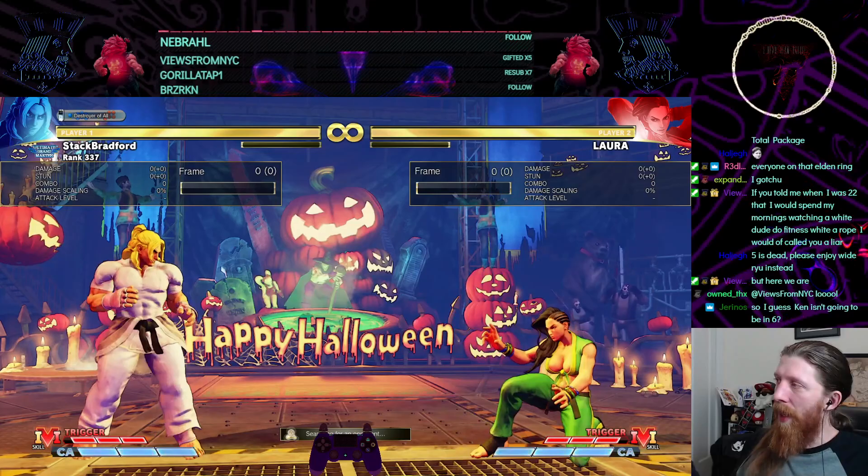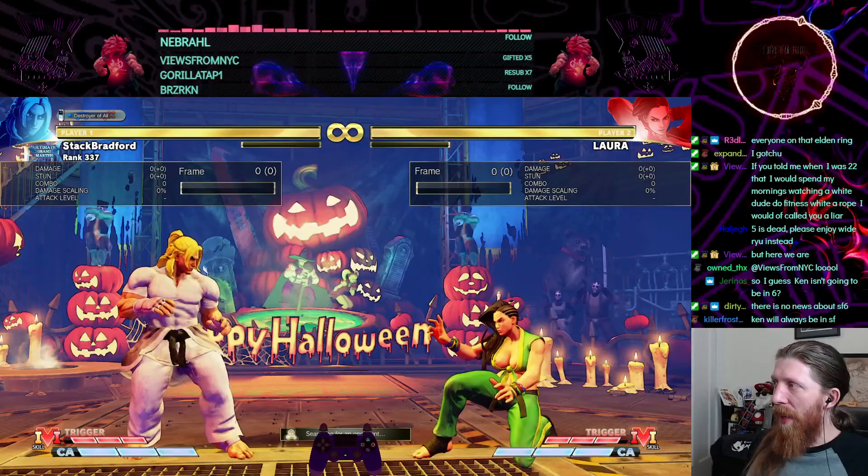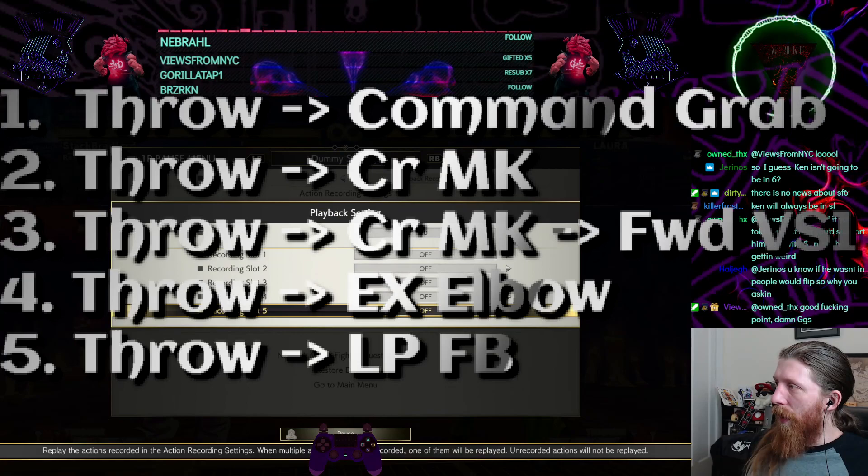I started this one off with a throw buffer. First it's gonna be throw command grab, throw crutch medium kick, throw crutch medium kick into V-skill dash. So when you see it and block it — V-skill dash. Then throw EX elbow, and then throw light fireball.